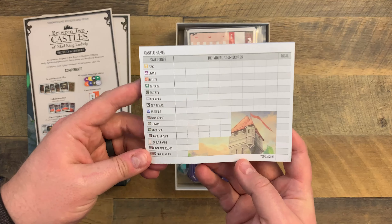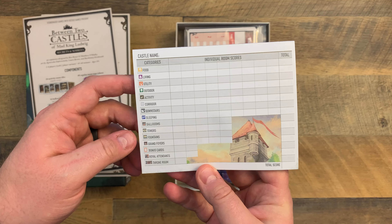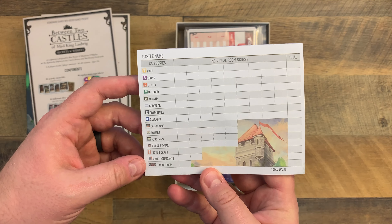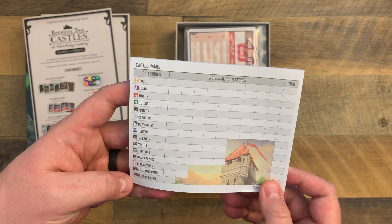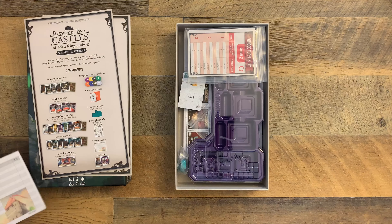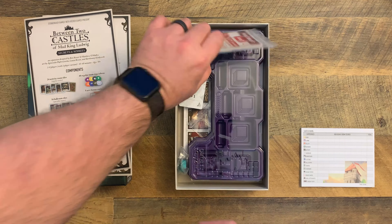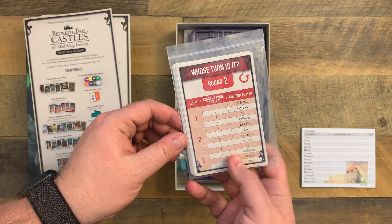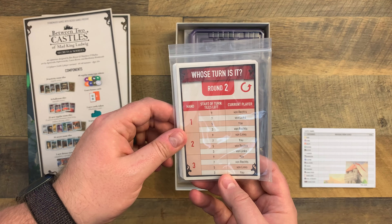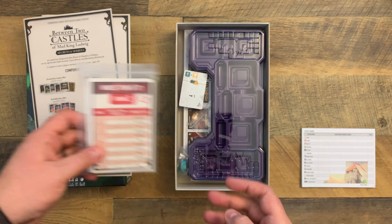A new score sheet. We got some new things there. Activity rooms — we'll set this right there. And some Automa cards right there. Whose turn is it? Von Rex, Von Lynx, you.